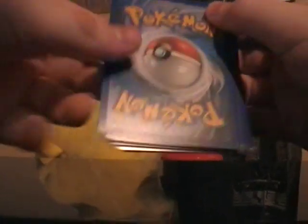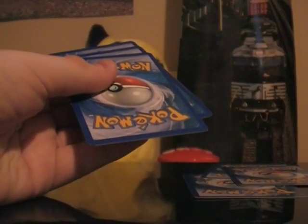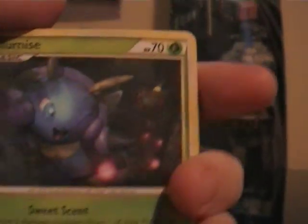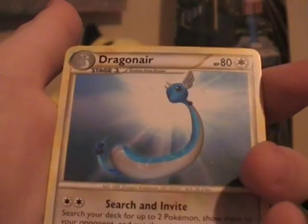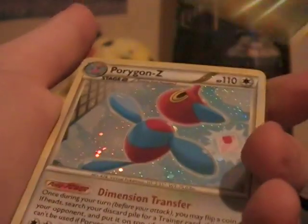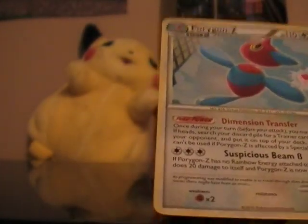Alright, sorry for the delay. Getting these packs open. Starting with the newest so Triumph first. Cards include Porygon, Cubone, Swellow, Seeker supporter, twin supporter, Dragonair — really need that card, it'll be useful. Reverse holo rare is a Porygon Z and it's also holo — very nice. That's nice. I actually have this in my Black and White game, freaking beast.